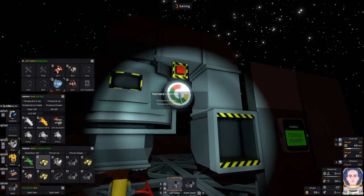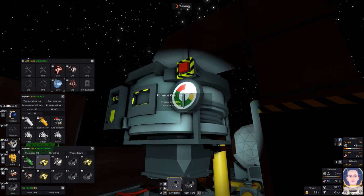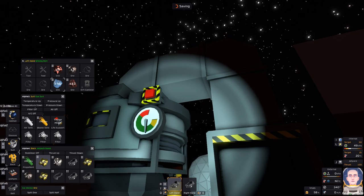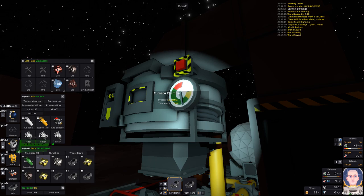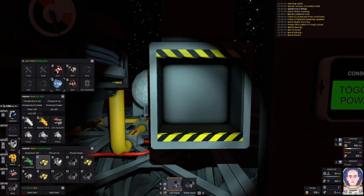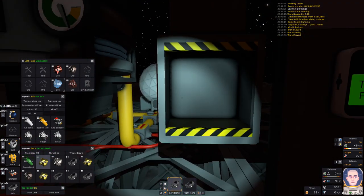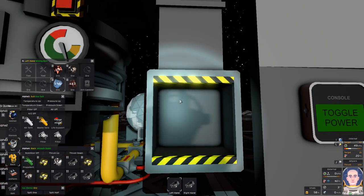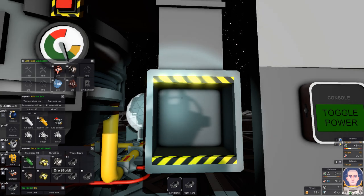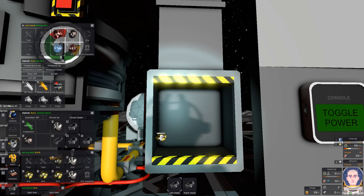So I need an electrum. Let me check my temperature and pressure here - pressure is 800 to 2400, so we're good on pressure. Temperature can be anything. The sun just came up. I want to make 500 electrum, so we're going to put in 250 gold.